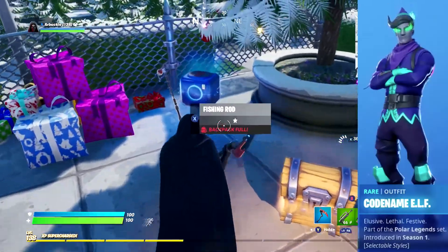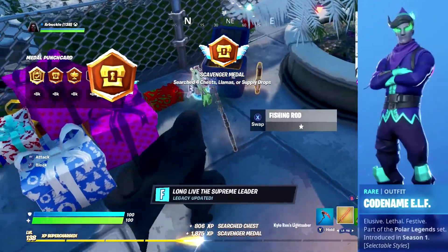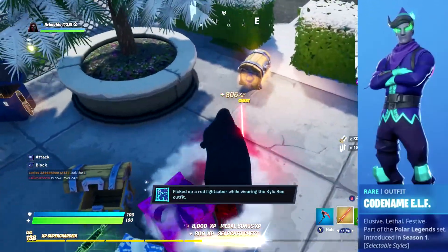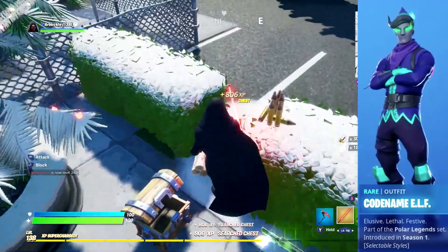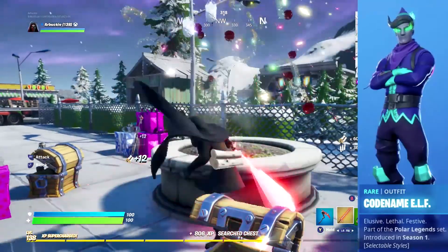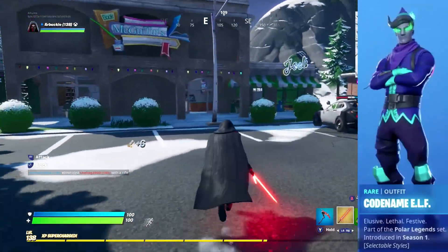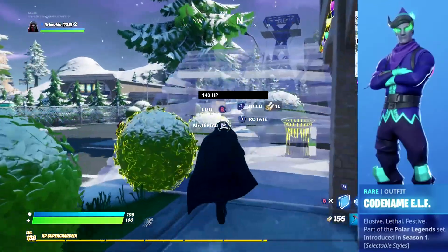If you already have the original Codename Elf, buying this bundle will give you V-Bucks instead of the original elf, and you'll still get the additional evil elf style. So if you've already spent V-Bucks getting the elf, you're going to get extra V-Bucks back when you buy this bundle. Make sure to get it if you already own the elf so you can grab some extra V-Bucks.